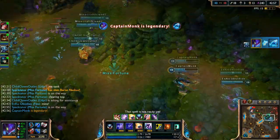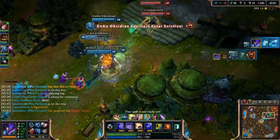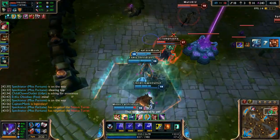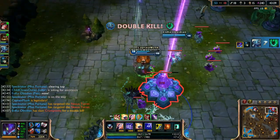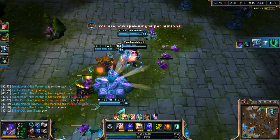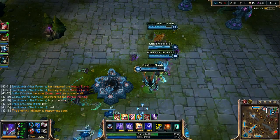We get Anivia down — nice! We jump on Gangplank and he's dead. Let's get this inhib now — good job guys! I was scared jumping in there but we had to take the risk. We need to end this game.